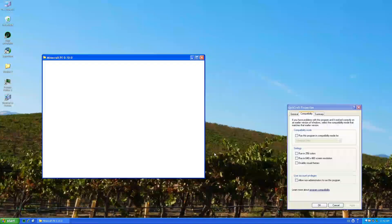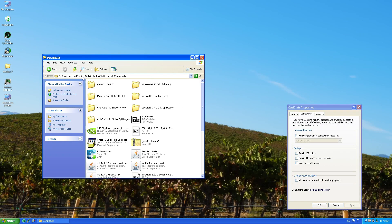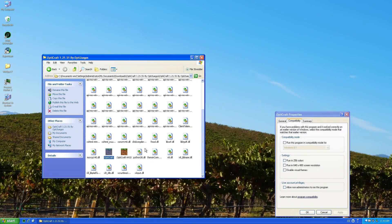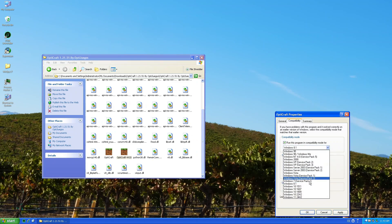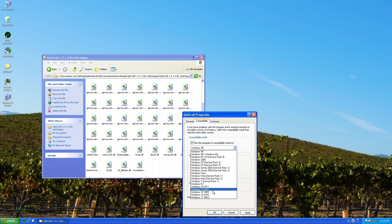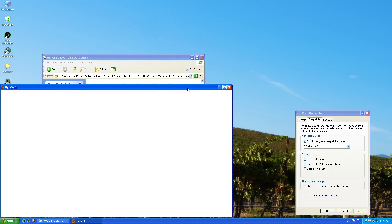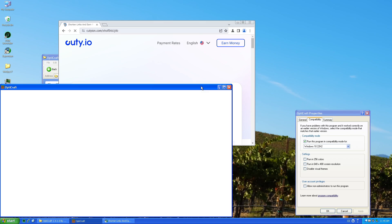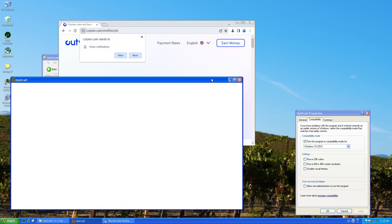We'll somehow try the modern one. Okay, disable the compatibility. Nope. What about this? It's something. What about Windows Vista? This didn't work as well. What about these? Windows 10? And I think... no. Let's see what older Minecraft can run. 1.9 also didn't work.